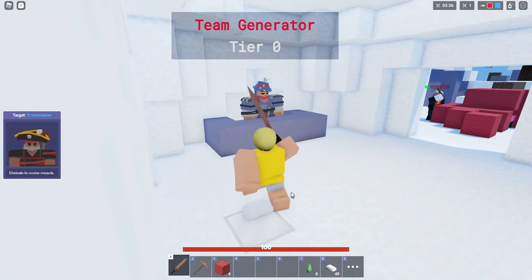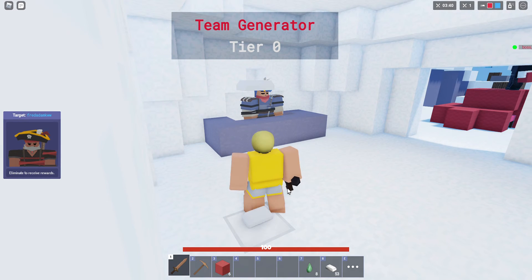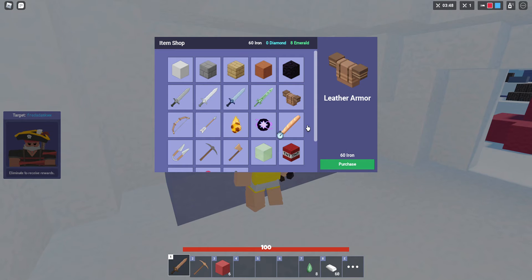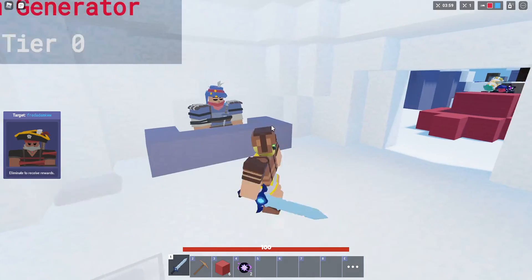I also have to buy wooden armor and diamond armor, that takes a long time to do. I might at least buy leather armor first, and then I will buy a diamond sword and two ender pearls.